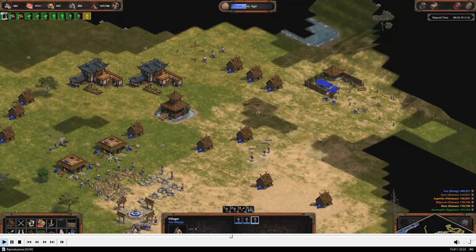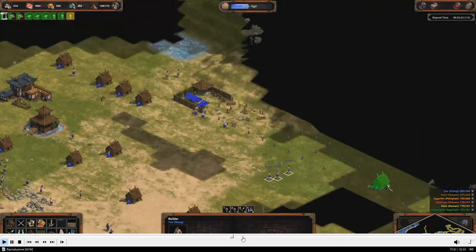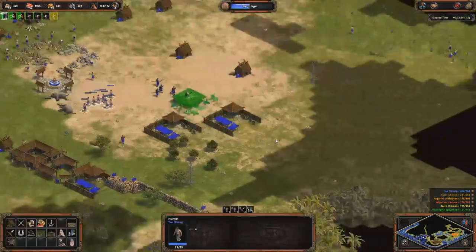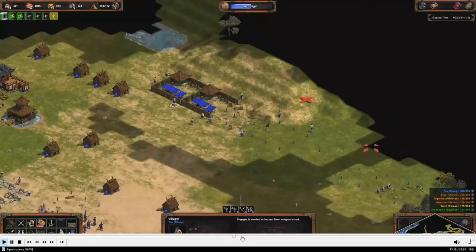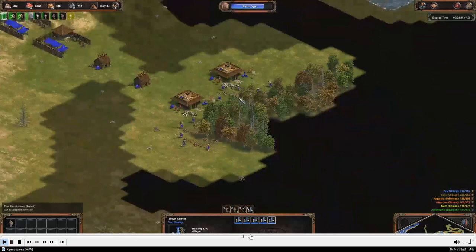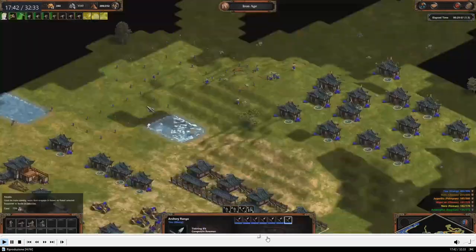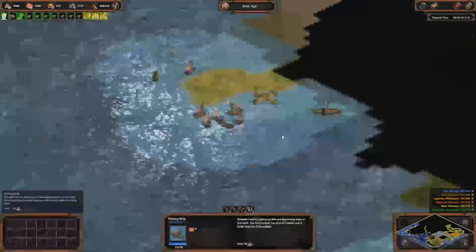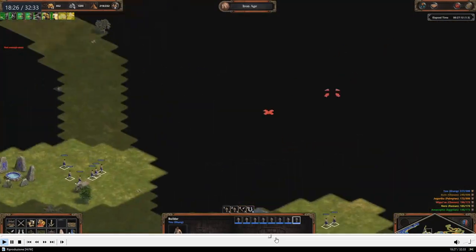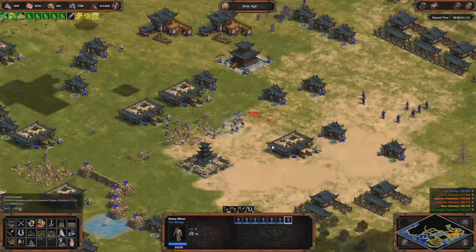I'm making a lot of archery ranges. I'm happy with the economy — making catapults, archers, composite bowmen. I'm making stables to make chariots. I'm already over 200 population.